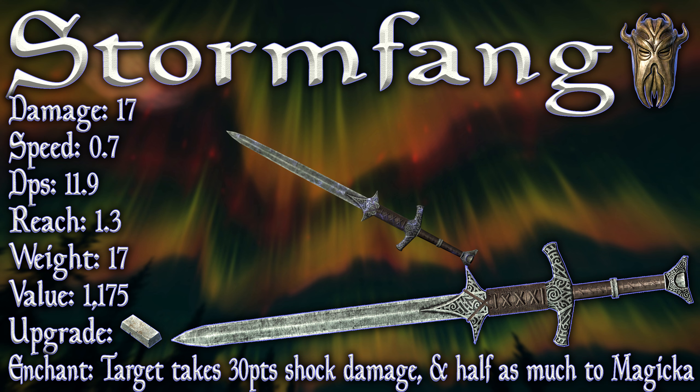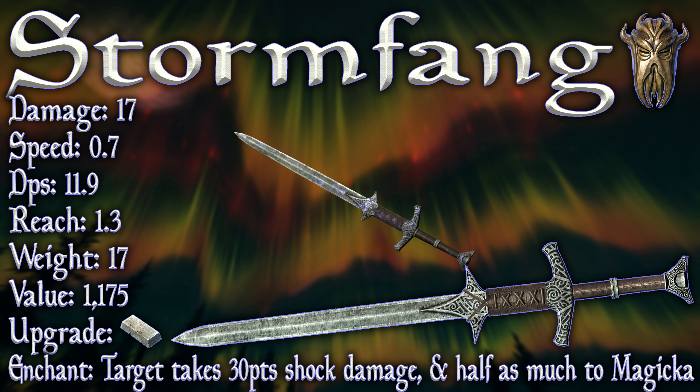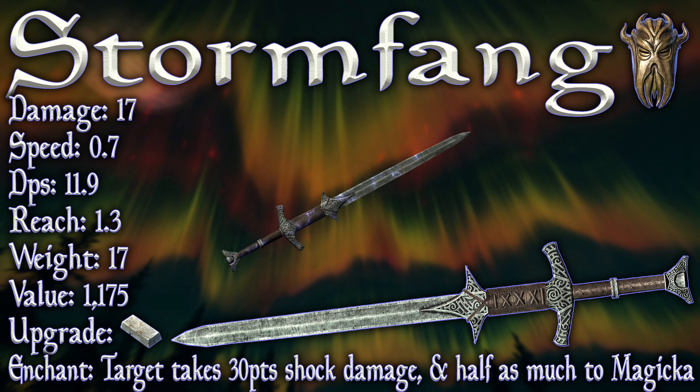Grab that boy. Now we have it, let's take a look at it. Stormfang. It's got a base damage of 17, a swing speed of 0.7, which leaves us with a base DPS of 11.9. It's got a reach of 1.3, a weight of 17, a value of 1175.